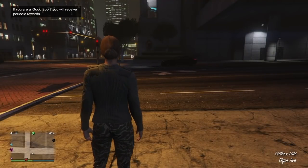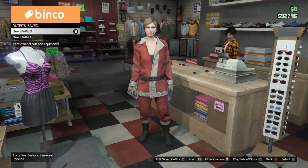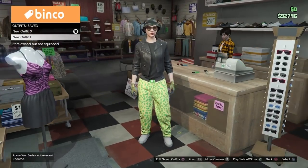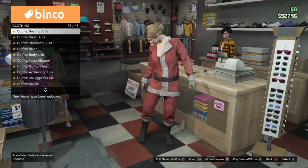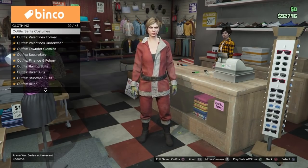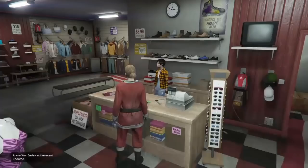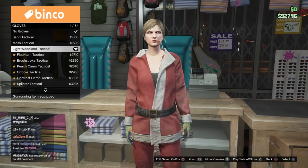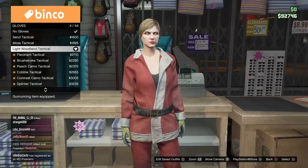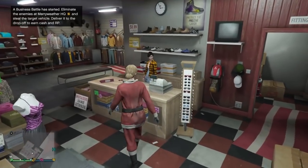When you get into GTA Online, you want to go to any clothing store. You're going to need to make two different outfits. Starting with the first one, you want to go down into Santa costumes and put on the dirty Santa costume. Then back out and go over to the accessories, go into gloves, and put on the light woodland tactical gloves. Then go ahead and save this as the first outfit.